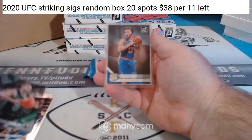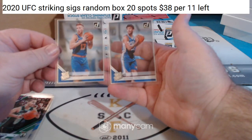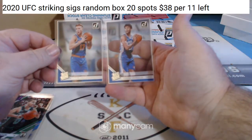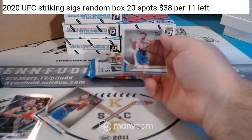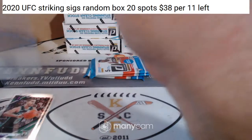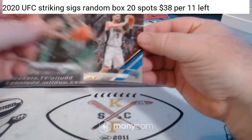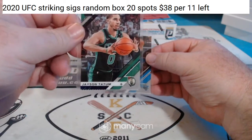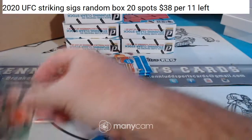Jason Tatum. We got rated rookies — one for the 76ers and one for the Knickerbockers. I'm going to ship everything in this product. I think this is a purple parallel — yeah, by the looks of it, it's a purple parallel.